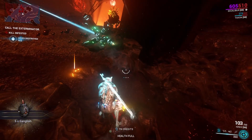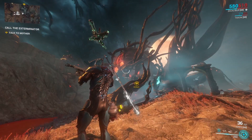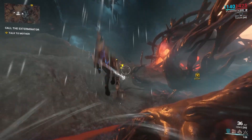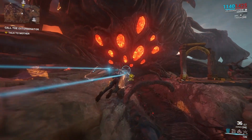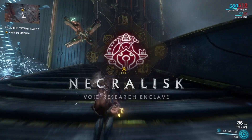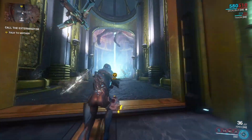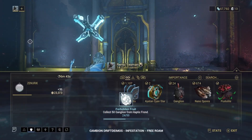Finish up this objective, and after you've destroyed the second hive you should be able to proceed to your next objective — the Necralisk — to talk to Mother. One thing I will say is Deimos is my least favorite of all the open worlds, probably a tie between Deimos and Fortuna, but the color palette for Deimos is absolutely beautiful. Welcome to the Necralisk — this is your hub area on Deimos, equivalent to Cetus or Fortuna.